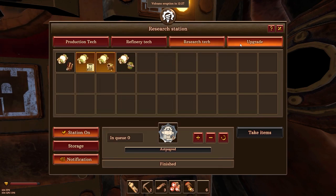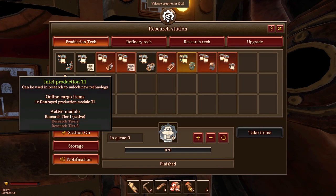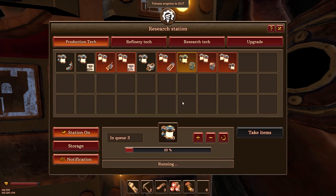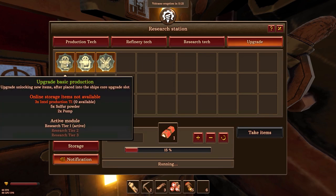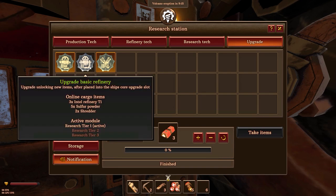So let's pick an upgrade — two, one, two, three. All right, let's build that. It takes a while. Actually, change of plans — we're doing the refinery, because I actually have this upgrade. Now that I have my three components, I can actually start upgrading the basic refinery.